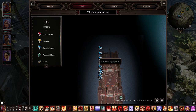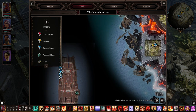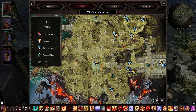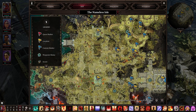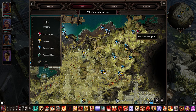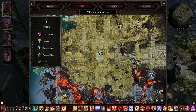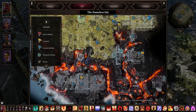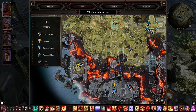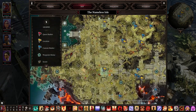Number three: there are a lot of origin character quests here, including Ifan, Sebille, and Lohse, because I'm playing with them. I don't know about Fane or Beast — I'll find that out on my second playthrough. But for these four, there is Ifan's quest here with Bishop Alexander. There is the Red Prince's quest and Sebille's quest here where the Shadow Prince is. And that's it on the Nameless Isle for origin characters.